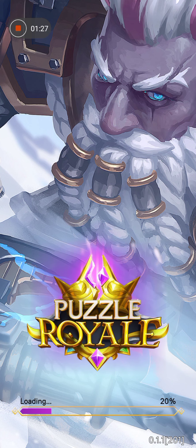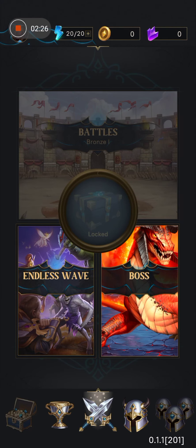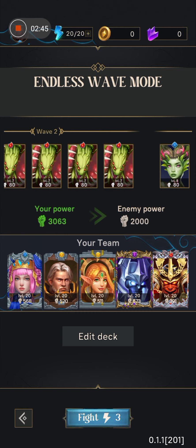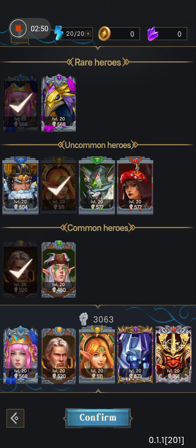We wait for the app to load — it's 100% already. Here we go. They have two options: Endless Wave and Boss. Click on Endless Wave. In Endless Wave you have five player slots which you can work with, and you're going to edit your deck and choose the heroes you want.